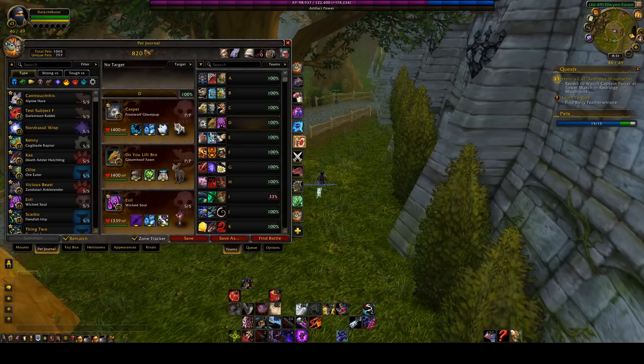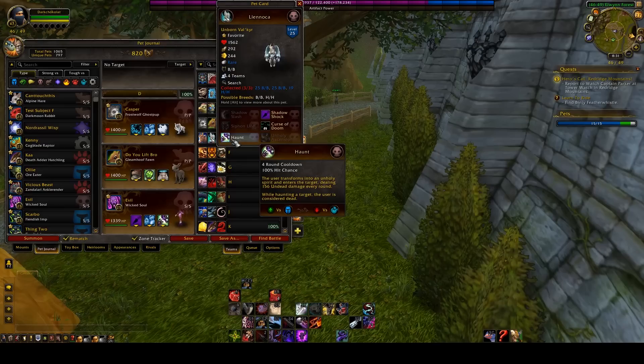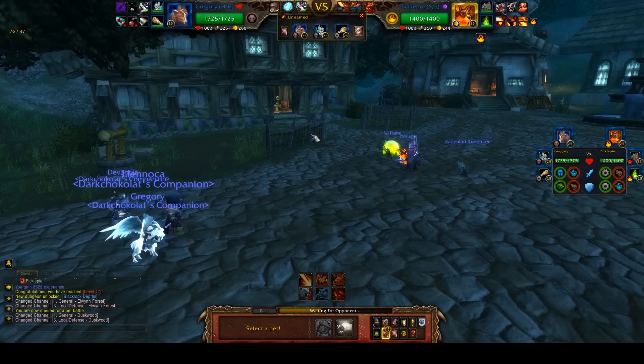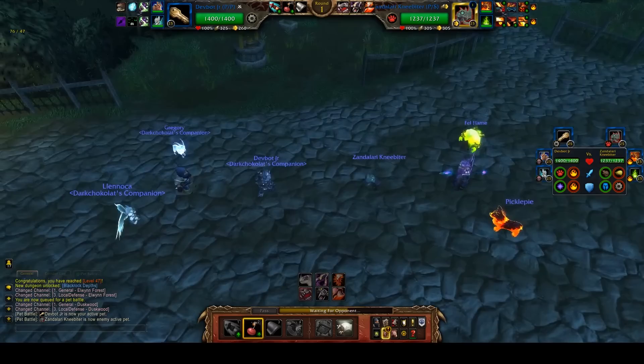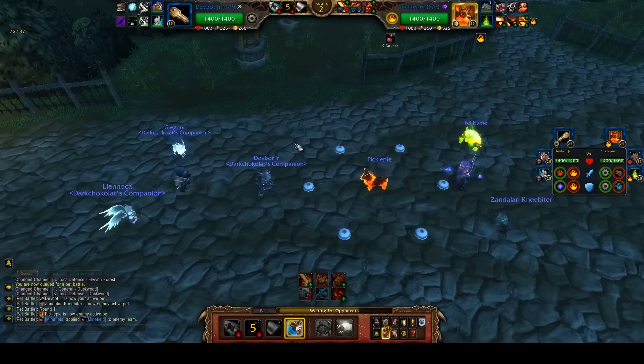The Unborn Valkyr was the first pet introduced with Haunt and she's still very strong, but she's the weakest of the Haunt users because she's the slowest. She has Curse of Doom and Haunt so she can dish out the most damage, but speed is the number one stat in Legion. If two Haunt users face each other and both Haunt on the same round, whoever haunts first will cause the enemy to instantly kill itself — not even using its undead racial. So having the faster Haunt user is obviously much better.